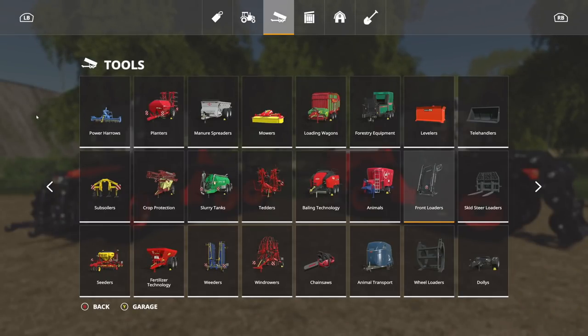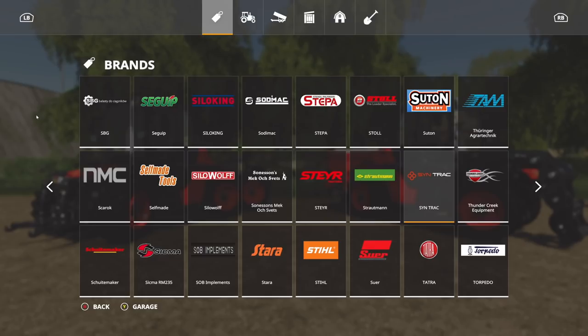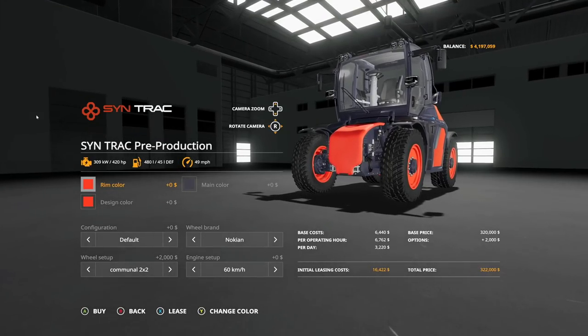So where are you going to find this? Well, a lot of the parts are separated all over the place. I highly recommend if you just want to see all the parts available for the SimTrack only, what you need to do is go into brands and go to SimTrack. Here you will find everything that you need. We're going to start with the tractor itself — the SimTrack pre-production tractor, right there.